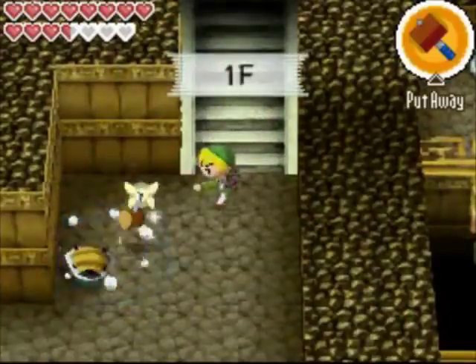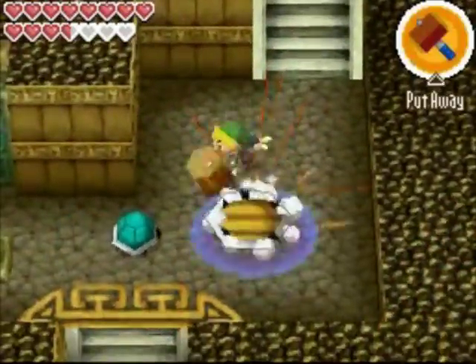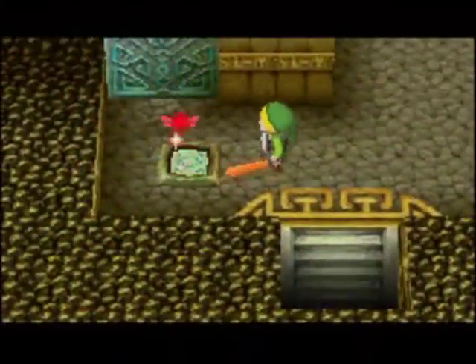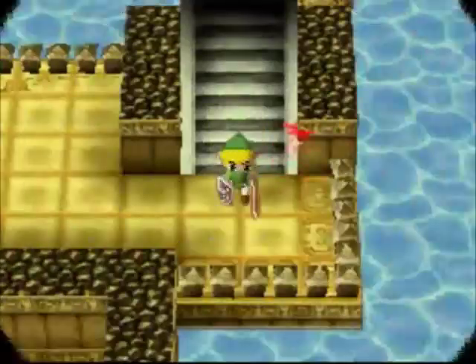Just jump back down here, head down the stairs, and we're back where we were before. You want to take out all three shell spinners and then hit the rusty switch. That's going to open up a door we can head down. Now we're in a new area — Basement 1.